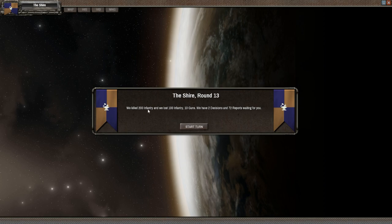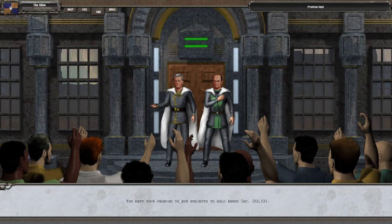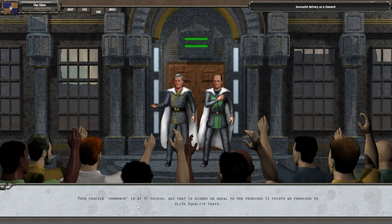We killed 200 infantry and we lost 110 guns — the Free Folk must have attacked us. Now we're at full-blown time bureaucracy, gaining 1,600 bureaucratic bonus points. We kept our promise to our subjects to hold armed ink — promise kept. Commerce is at 47, which is higher than the required 41 we promised to the elite equality party. We just had to get it to 41 within those turns. Good news.